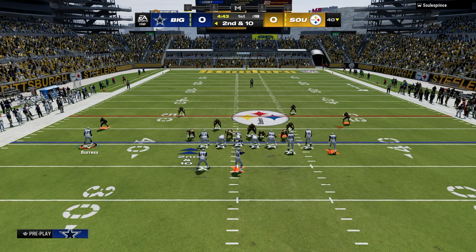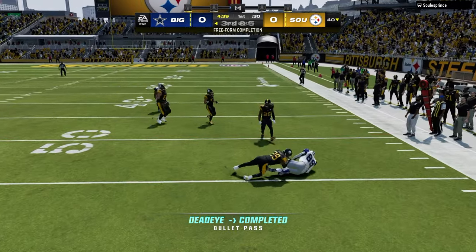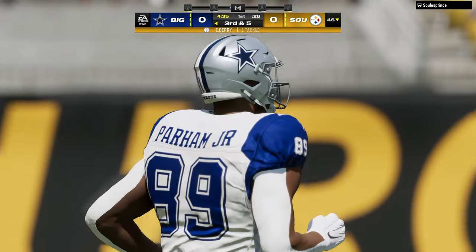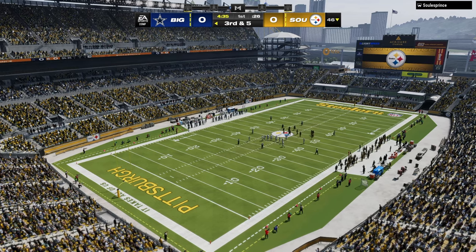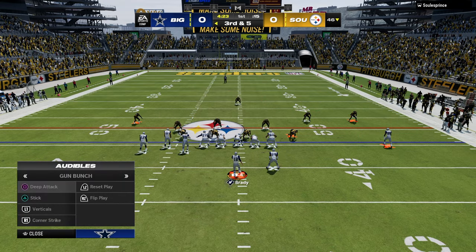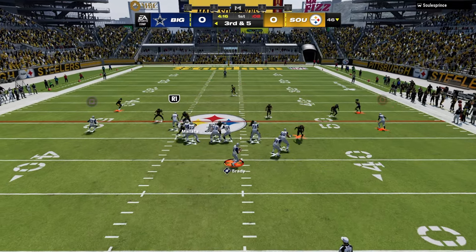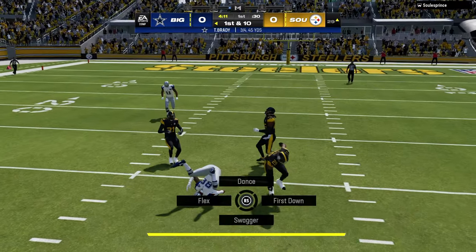It's also a really good scheme if you have the conductor ability. The reason is because West Coast Bunch has so many really good routes that you can't hot route — like a really unique post, a really unique corner, wheel routes, a post from the solo receiver that you can't hot route. You can quick hike this formation pretty well because you don't need a lot of hot routes to be effective. Pretty much every good setup from West Coast Bunch requires basically one to two hot routes, maybe a quick motion here and there. In general, this offense is going to work and be really simple to run.